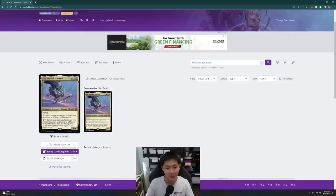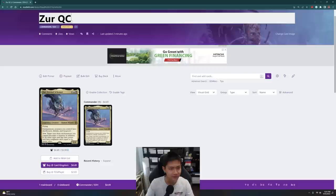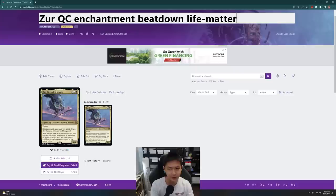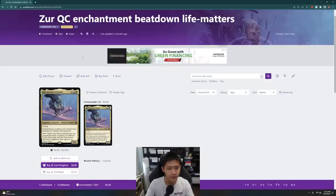So I'm just going to write here: enchantment beatdown. I think there are a lot of enchantments — in white especially — that have Lifelink, so I might put in a Life Matters sub-synergy. This can change as I find the right cards, but for now this is what I'm going to focus on. I like the Lifelink and Hexproof that Xur gives me, so I'm going to find all the enchantment creatures that fit in these colours.